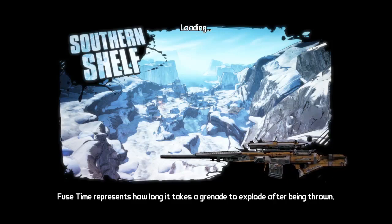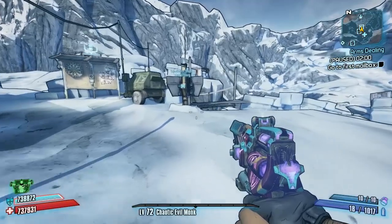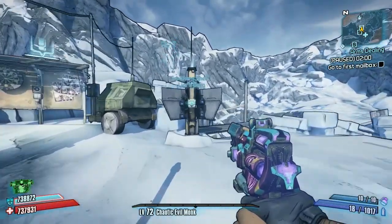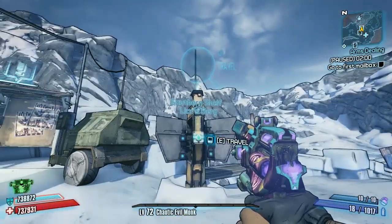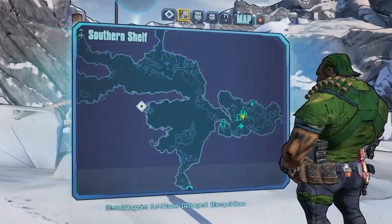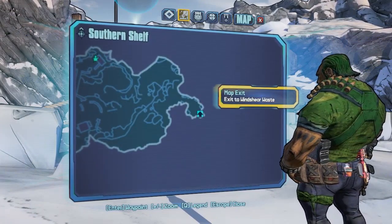Hello everybody, welcome back to part 2 of Speed Farming 101 here on Borderlands 2. This is the series where I take you through the entire game in parts and show you how to farm every single boss for their legendary or unique items and weapons the fast way. We'll go with all characters, I'll show you the best routes, any skips, and a damn good fast rocket jumping Gunzerker route as well. We are here in Southern Shelf today and we're going to be farming Boom Boom.